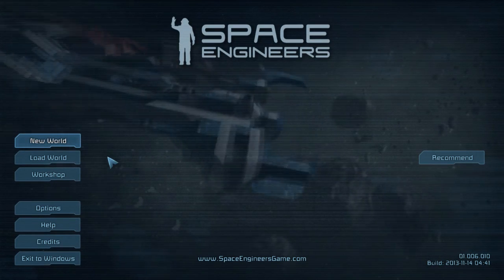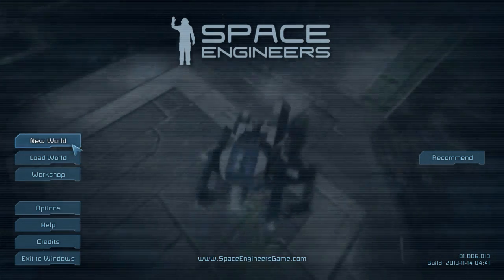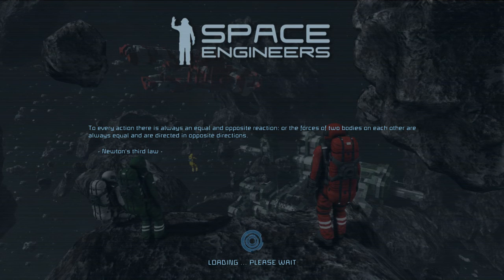Hey guys, Nathan from Firestorm Gaming here, and I'm bringing you a Space Engineers Alpha update 1.006.010. And in this update, we've got some exciting things moving towards the future of Space Engineers. Since it is so early in Alpha, the only gameplay done is the core gameplay — basically just the moving around and flying of ships and buildings.